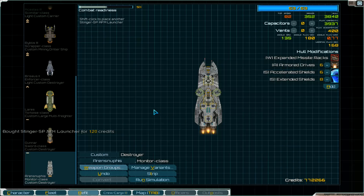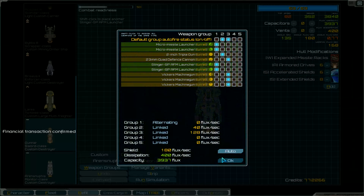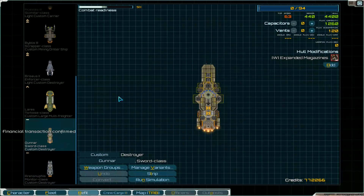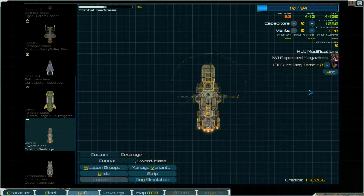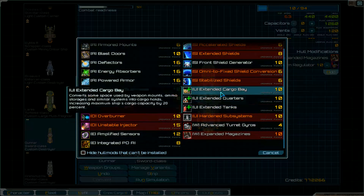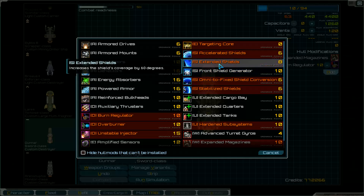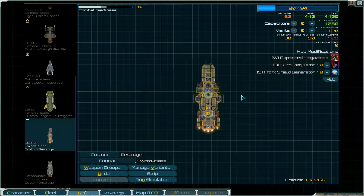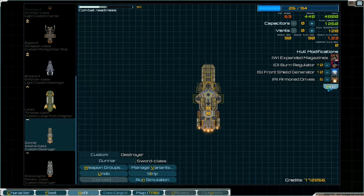Next one. Just weapon groups — automatic. Now this one. First the burn regulator. And shield. And I think armor drives — that is all I think.